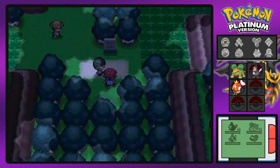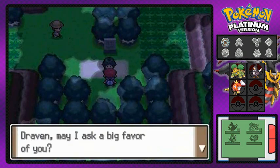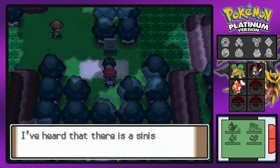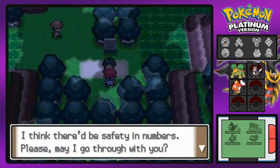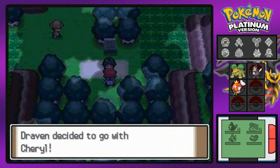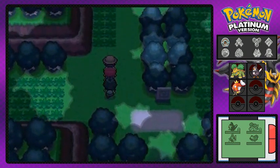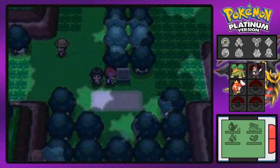Now we're finally into the Eterna Forest and her name is Cheryl. She's gladly meeting us right here because she needs some company — apparently there's a sinister group called Team Galactic. This place is a little different from Diamond and Pearl, with a very big emphasis on Double Battles.